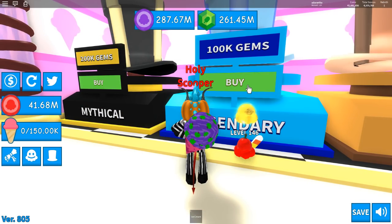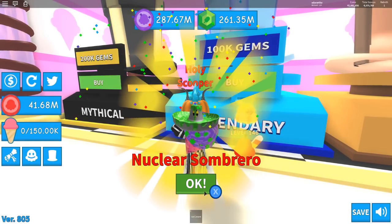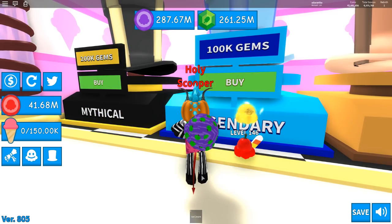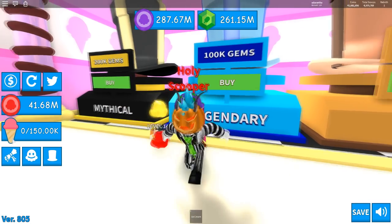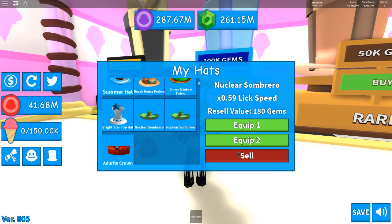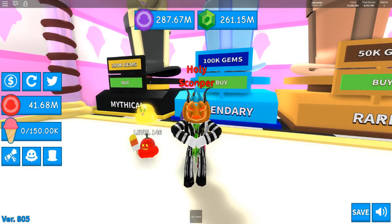We got a Bright Star Hat — pretty sweet. And now we got another Nuclear Sombrero. Come on, don't give me the Nuclear Sombrero again — are you serious? Okay, we got a Crown — sweet. We can sell a few of the duplicates. They're selling for 0.57, 0.59 — okay, that was not as much as I thought it was gonna be.